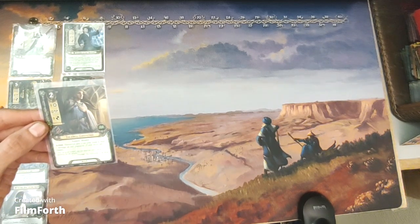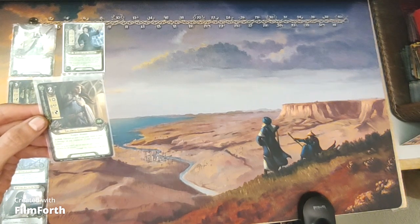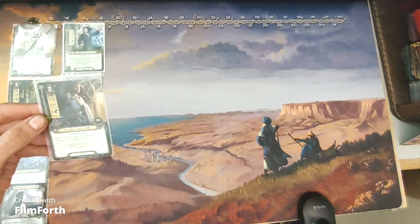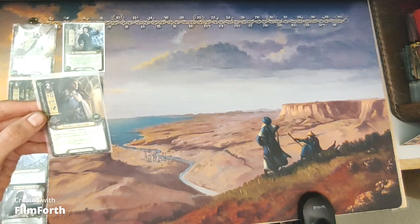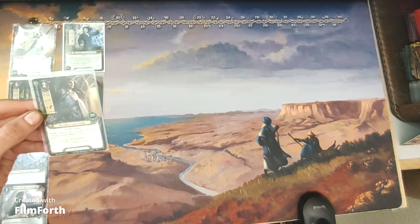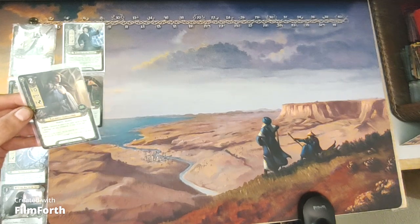Imladris Caregiver is a two-cost lore ally with one willpower, zero attack, one defense, and two hit points. Noldor Healer. Action: discard a card from your hand to heal one damage on any character. Limit twice per round.